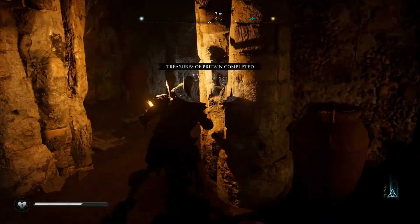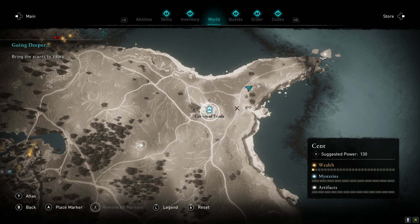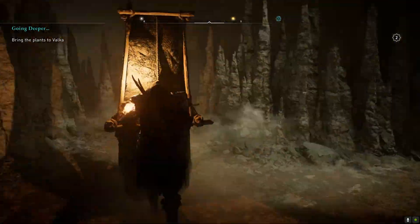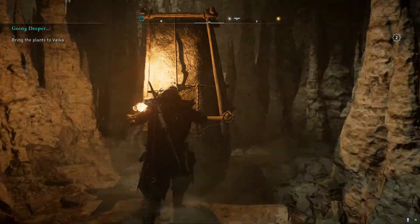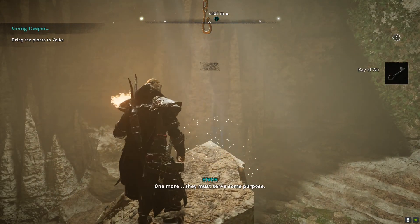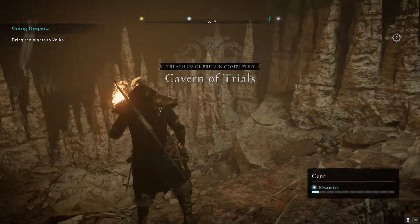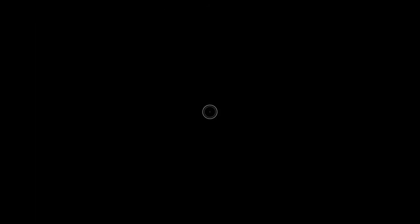Once the flames are extinguished, head to the room containing the fifth tablet. Next is just east of Canterbury, where you'll find the Cavern of Trials — an underground labyrinth where you have to leap from rock to rock looking for keys to unlock the way forward. Use your parkour skills to move through the cave and retrieve the next tablet.